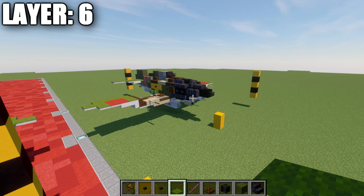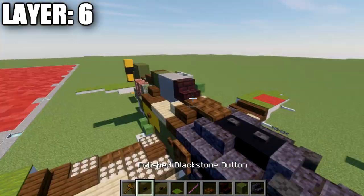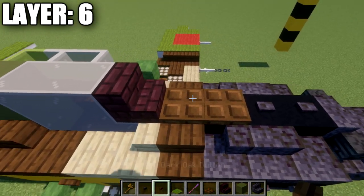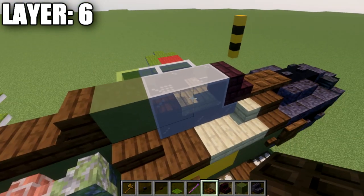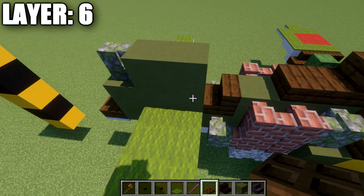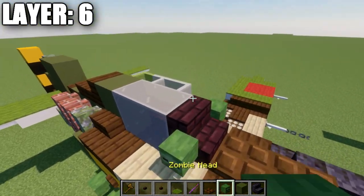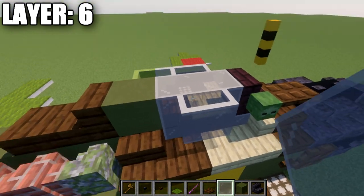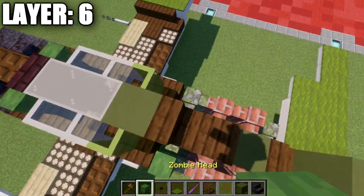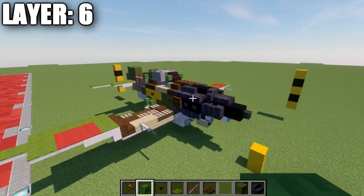Moving into layer six: place two polished blackstone buttons on top of these two black concrete blocks, followed by two dark oakwood trapdoors back, a nether brick stair, two light gray stained glass blocks, a green terracotta block, dark oakwood stair, dark oakwood slab, then a green terracotta block on top, a second green terracotta block back, and a mossy cobblestone wall. Up front, place a zombie head off the side of the stair, two light gray stained glass panes back, then a green stained glass pane to the side. Also place a zombie head on top of this mossy cobblestone wall next to this dark oakwood stair — that wraps up layer six.